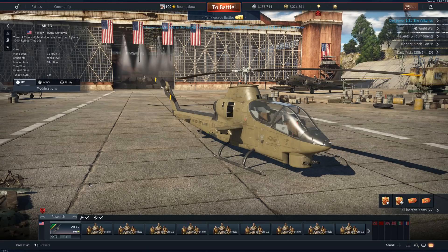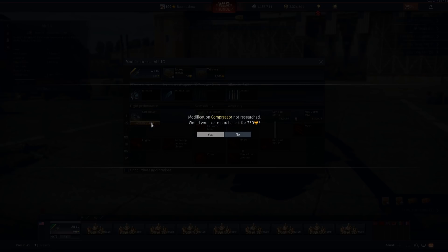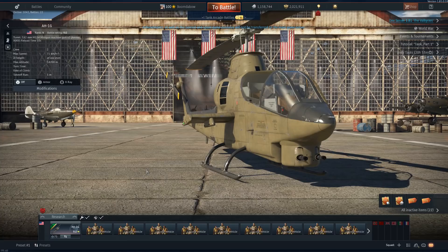Please take these BRs and information with a grain of salt, because things can change very easily. So with it fully loaded out — I think I just see some default hydros. There's some more stuff here. By default, we have two 7.62 millimeter machine guns, or I should just call them miniguns.